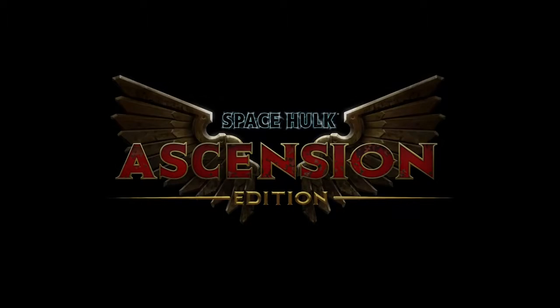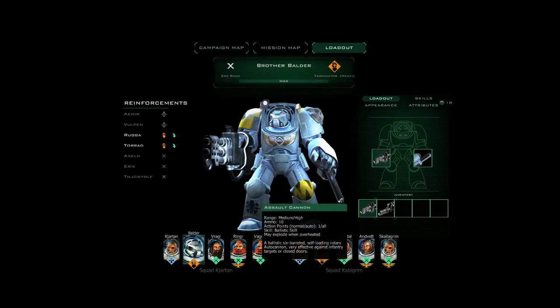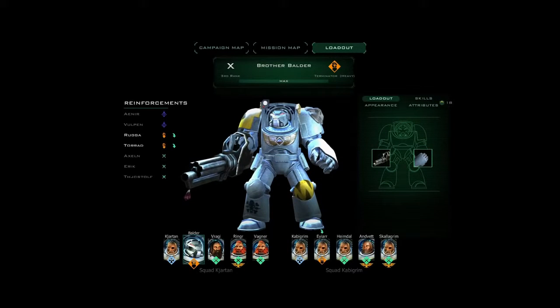Hi everyone, here we will take a look at the customizer for units in Space Up Ascension. Up here we have Brother Balder, who is a Space Wolf and a Heavy Terminator. In this customizer there is a ton of stuff that you can customize.